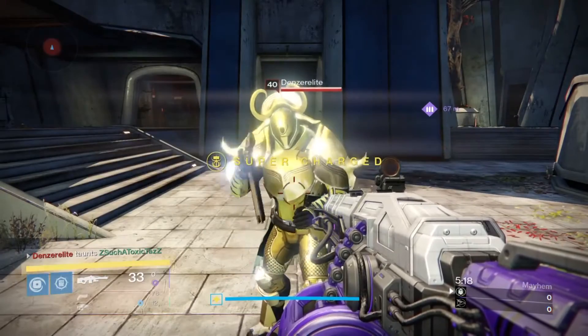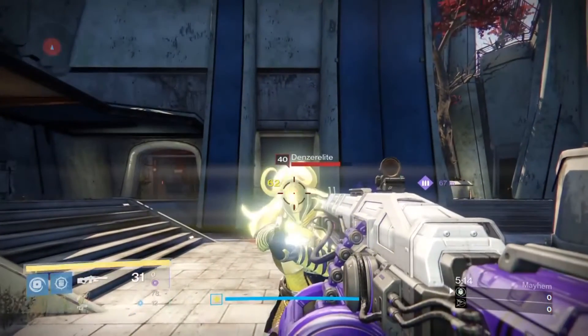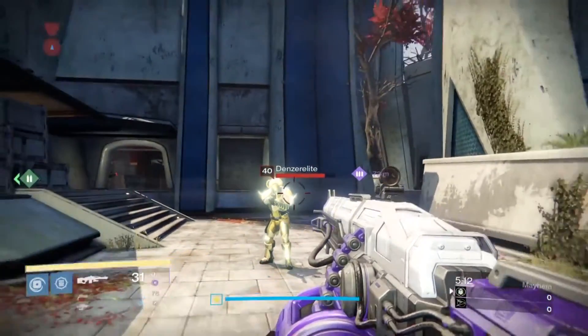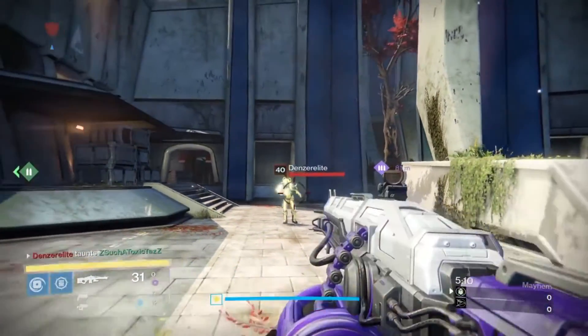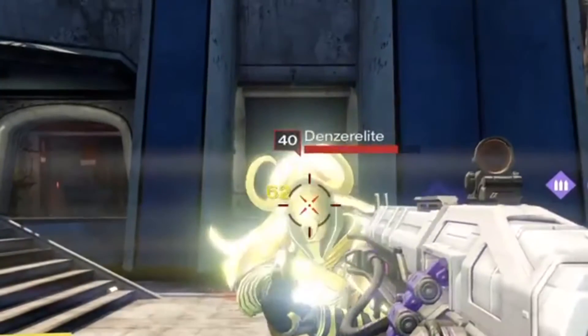I went to the Crucible with Dens just to see how much damage I can do up close — to the body and head — and then how much damage I can do from far away. I did about 50 to the body and 62 to the head.